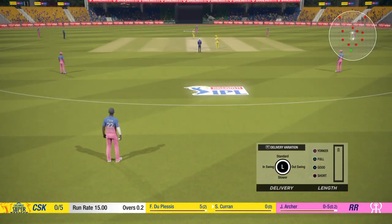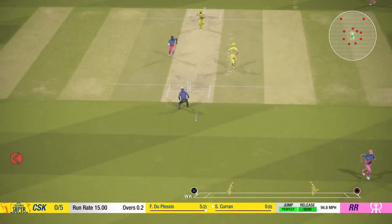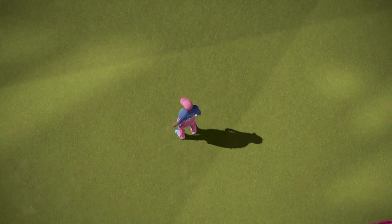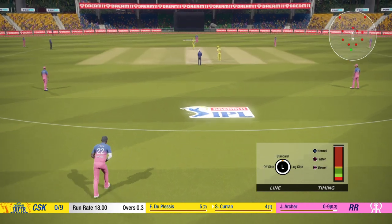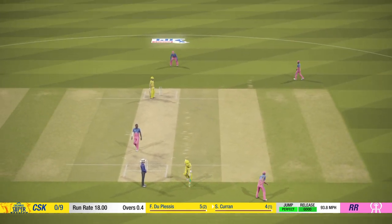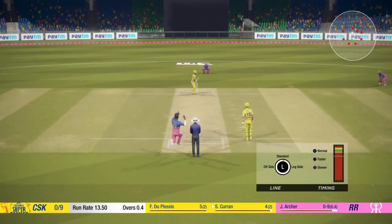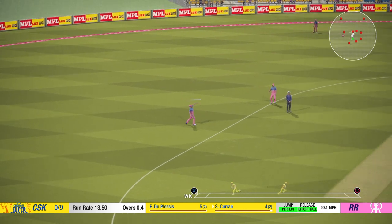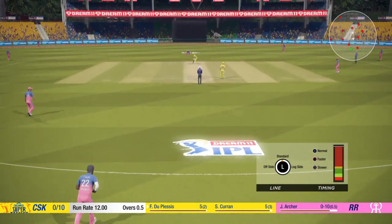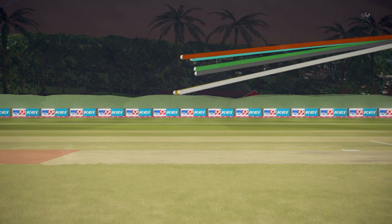Sam Curran goes on strike — his fellow England buddy, but they're playing for different teams in the IPL. He punches it down the ground and it's going to go all the way — a boundary! Good start for CSK because they've got two boundaries already. That's a better delivery later, and it's a 10-run over so far — a good over for CSK.